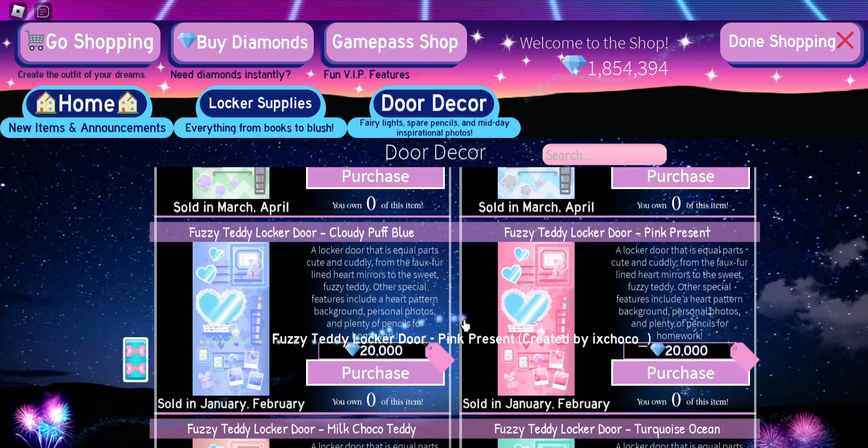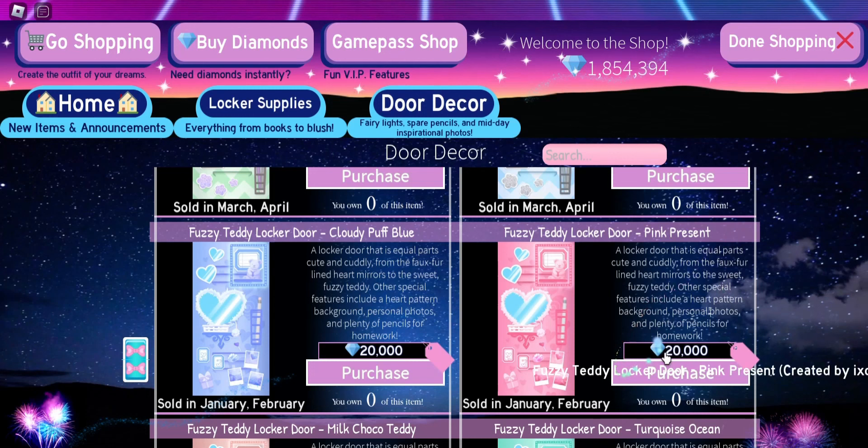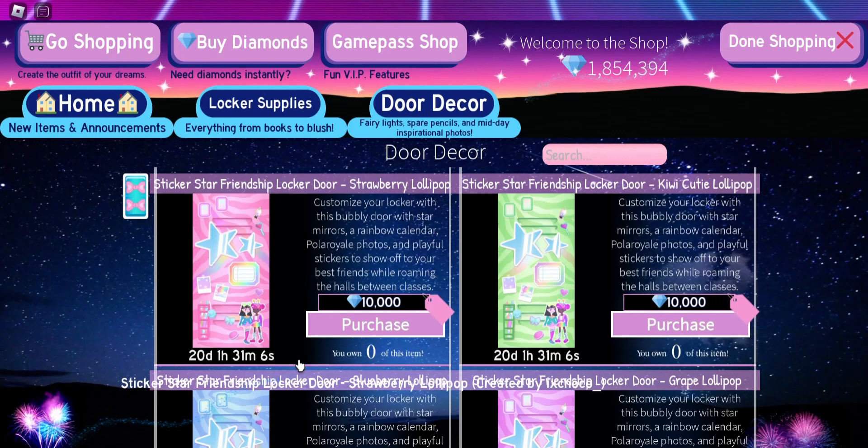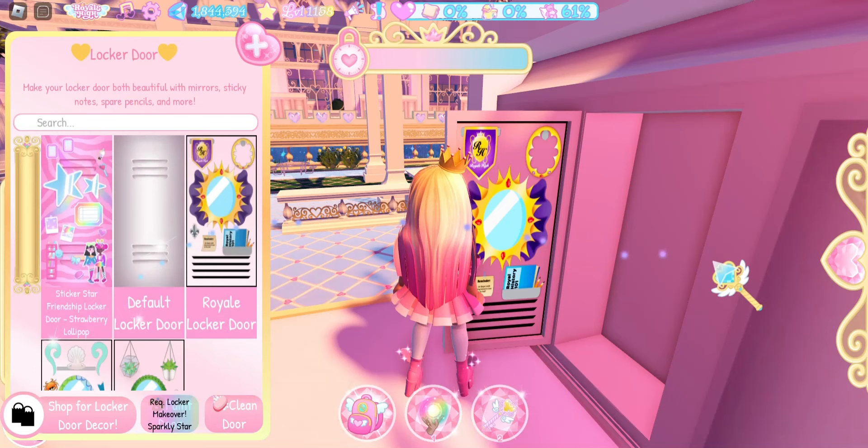For door decor, I like the fuzzy teddy locker door — it's 20,000 diamonds, but I want the cutest locker possible. It's sold in January/February, so never mind. Let's go with the sticker star friendship locker door. After you purchase it, you just click on it and it goes on — that is so cute!